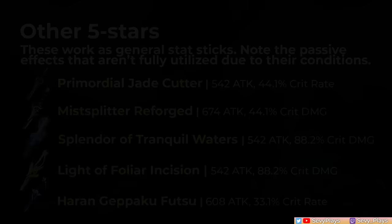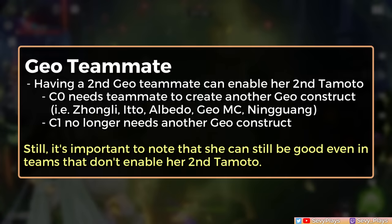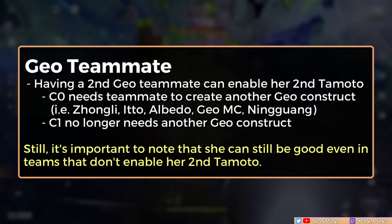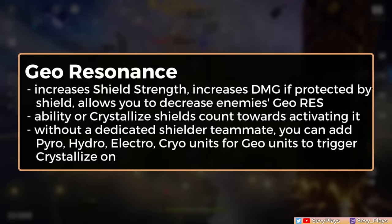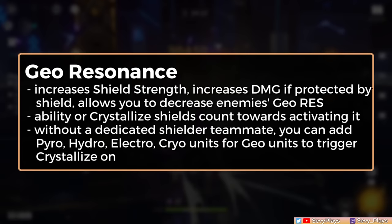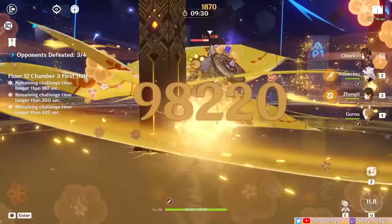Now for her team synergies. One of the main things to consider, especially at C0, is which teammates produce Geo Constructs to bring out her second Tomoto, since that's a significant boost for her personal damage. Those units would be Zhongli, Ito, Albedo, Ningguang, and Geo MC, making them all good contenders for her teams. However, she can still be good even in teams where she won't have her second Tomoto out, so you shouldn't completely avoid teams where that is the case. Geo-focused teams also unlock the Geo Resonance effect, which can boost your team's damage by having a shield active. You can achieve this by slotting a dedicated shielder like Zhongli or another elemental shielder, or by including a Pyro, Hydro, Electro, or Cryo unit that can reliably apply their element for Geo to trigger Crystallized Shields, since that still counts in activating the Geo Resonance. Many of these team archetypes will be Geo-centric, but of course there's always room for variations.